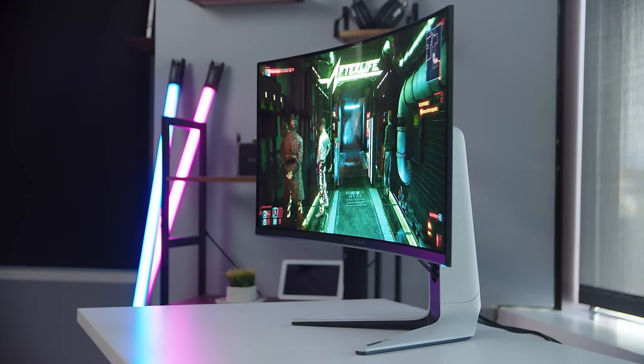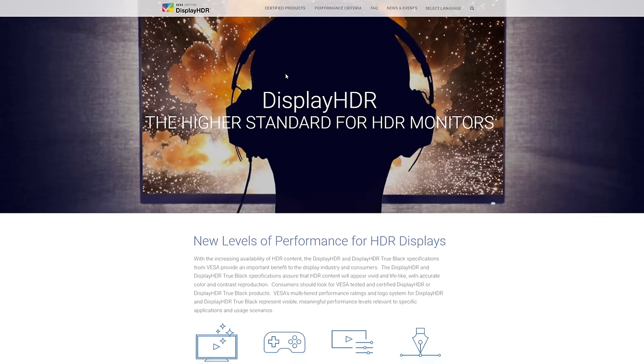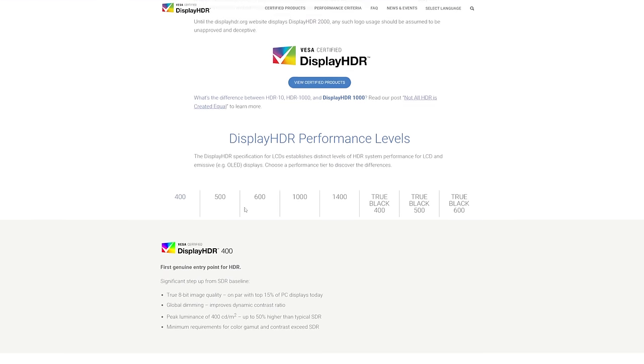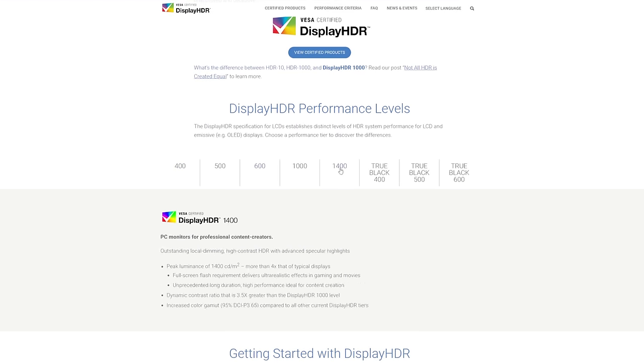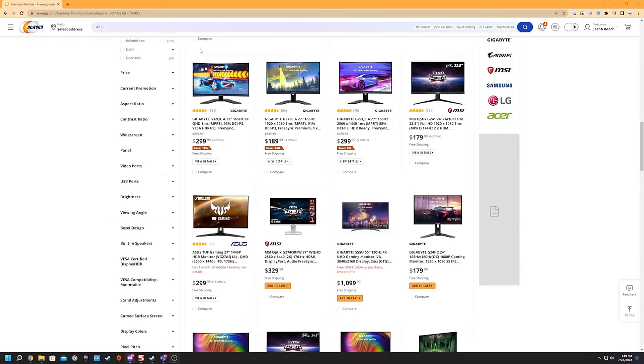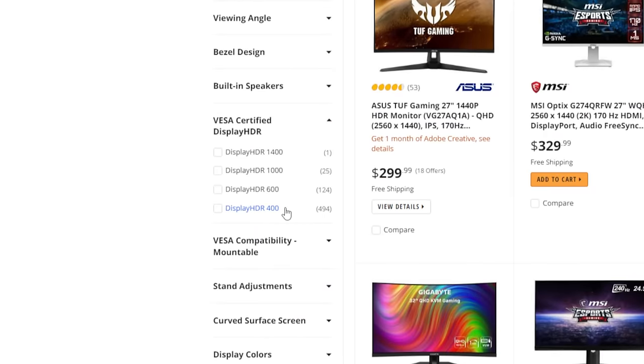This is a top-down issue, so let's start at the top with monitors. The touchstone for HDR on monitors is VESA's DisplayHDR certification, which has several different tiers that note different levels of HDR performance. Monitors with a high certification are among the best, but the vast majority only meet the lowest tier of certification, DisplayHDR 400. On Newegg right now, for example, 522 of the 673 HDR monitors available only meet DisplayHDR 400.